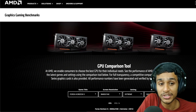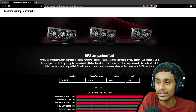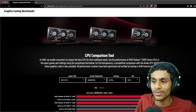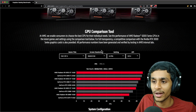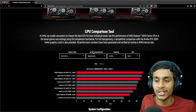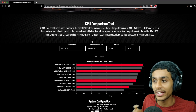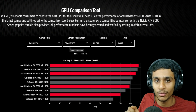This is AMD's new GPU comparison tool. The best part is it has a selection of graphics cards from AMD, Nvidia, as well as a few other cards. So if you need to compare an RTX 30 series graphics card with the RX 6000 series graphics card, you can easily do that in this tool. There are some details and settings you can tweak.